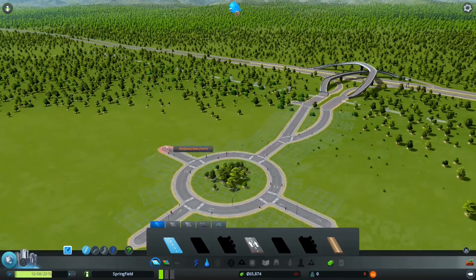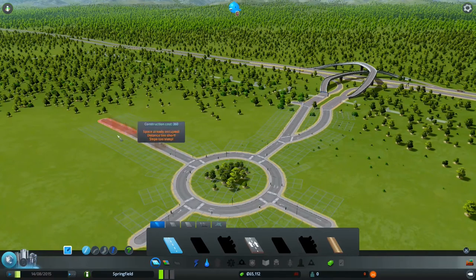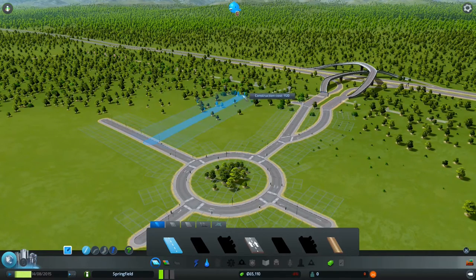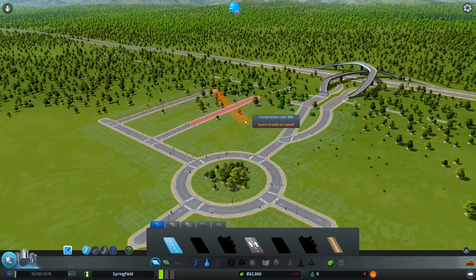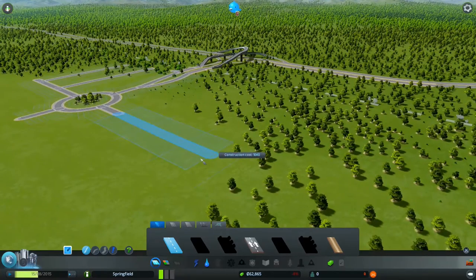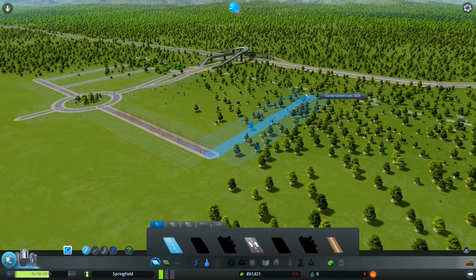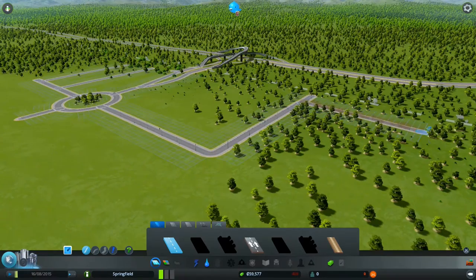So we're going to build some residential — we need to go this way, but what we'll do is build it like estates. Yes, that will do. And then we need an industrial estate. So we'll go this way, and then that will do for now.